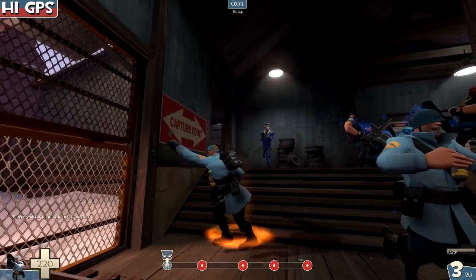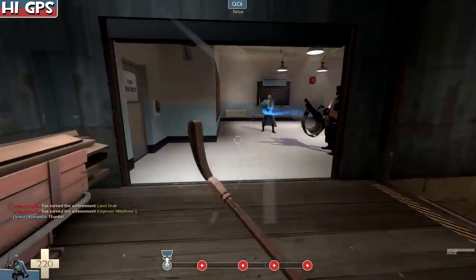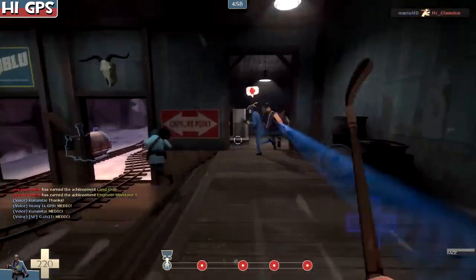Now we're on attack. Battalion's Backup works best on attack I think, and the Buff Banner works best on defense. When you're attacking you kind of want to survive long enough to get to the front.